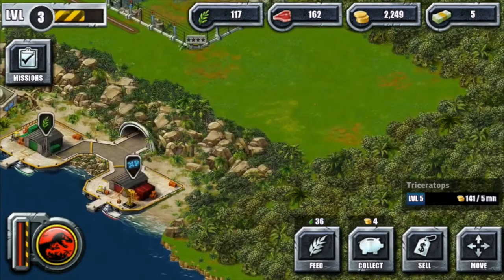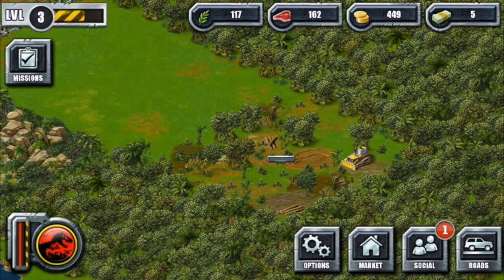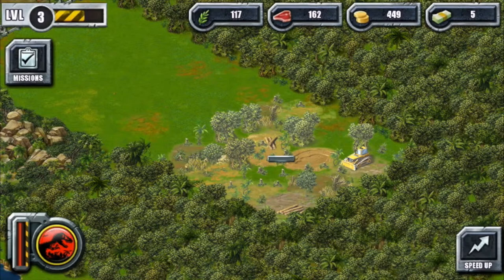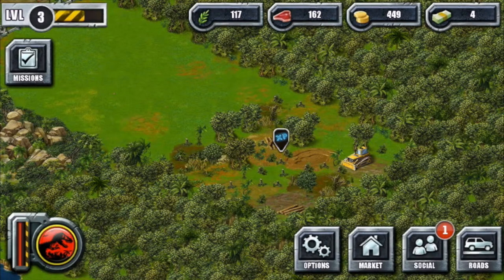I've built a couple of dinosaurs in this version of my park already. You can expand the park by tapping on areas of the jungle. As with these time management apps, it's a free application — they want you to pay stacks of cash to speed things up. So if I want to speed that up, I need to spend one stack of cash. Once it reaches its natural end, I collect the experience and the level of my park, shown in the top left-hand corner.